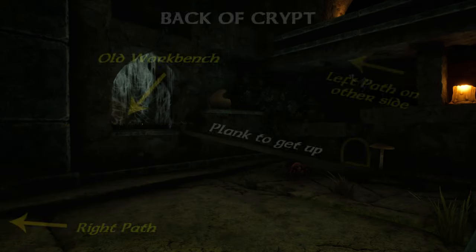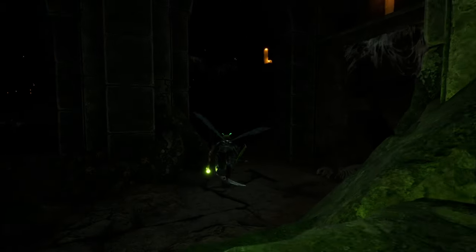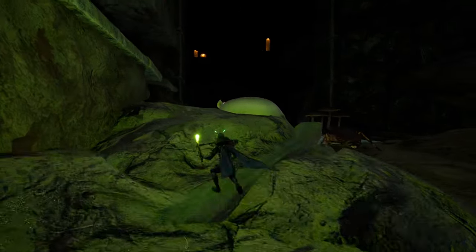Once the paths cross in the very back — you have to go around — that's where you'll find the old workbench and the recipe in an alcove. Here's a quick walk of the right path.